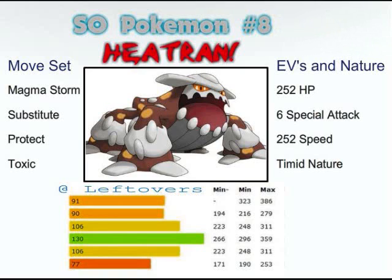I also combined him with Scizor, which is really amazing, because people always go for the 4x effective Fire move on Scizor. You switch to Heatran, get the Flash Fire boost, sub up, then Toxic and Protect, and then Magma Storm with the plus-one boost. All that good stuff.